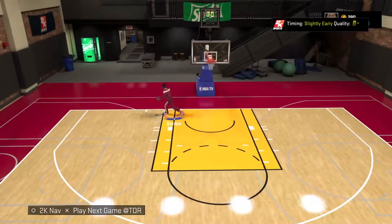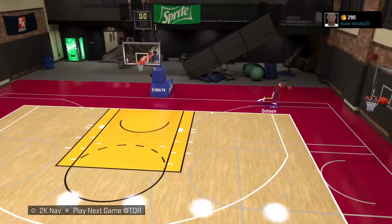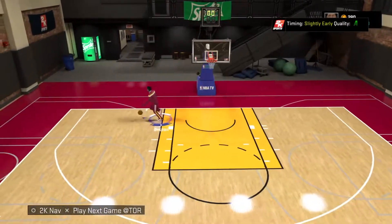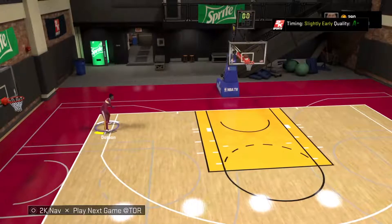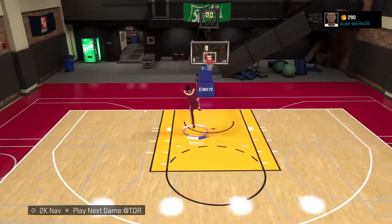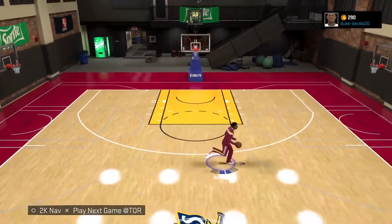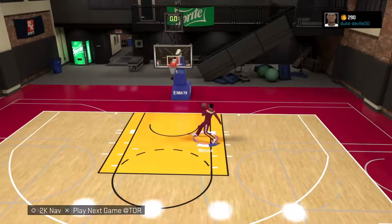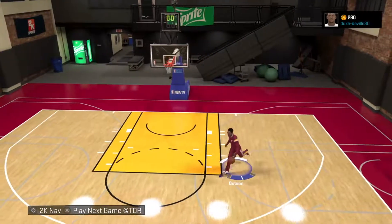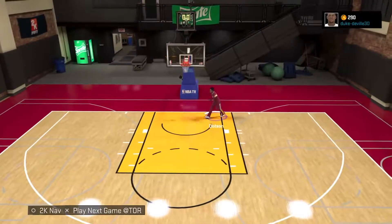There was a pretty good one in the dunking contest — it was like an Orlando Magic player, I can't remember the name. My favorite team is Chicago Bulls, so I know a lot about Cleveland and stuff, but I don't really know much about other teams. I like a few teams though — Chicago Bulls and Golden State Warriors.